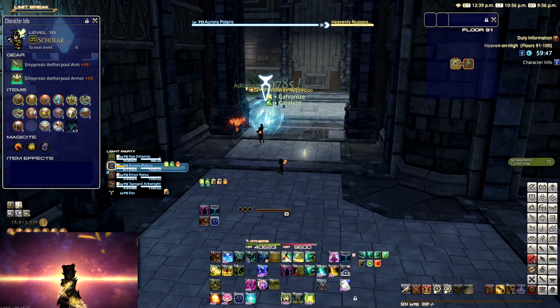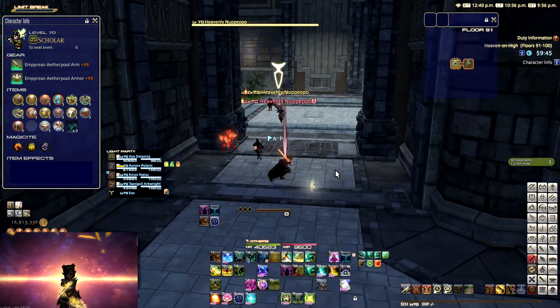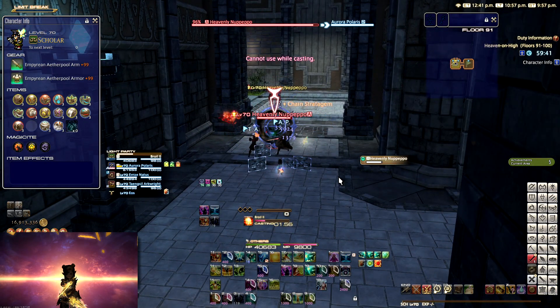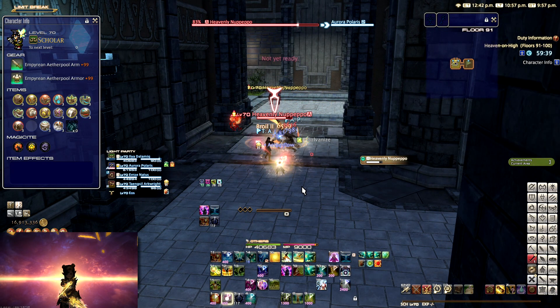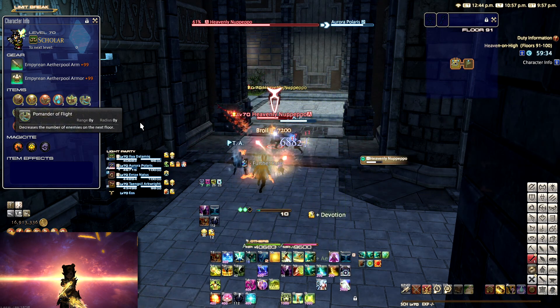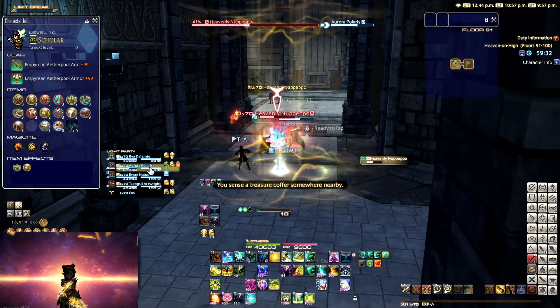Hey everyone, this is Mike. Yesterday me and some friends from my raid group decided to go into Heaven on High to try and clear all the way up to floor 100. What you're going to be seeing in the background is us clearing the last 10 floors. I don't know how long this video is going to be, so I'm just going to cut it short and show you some of the stuff there.